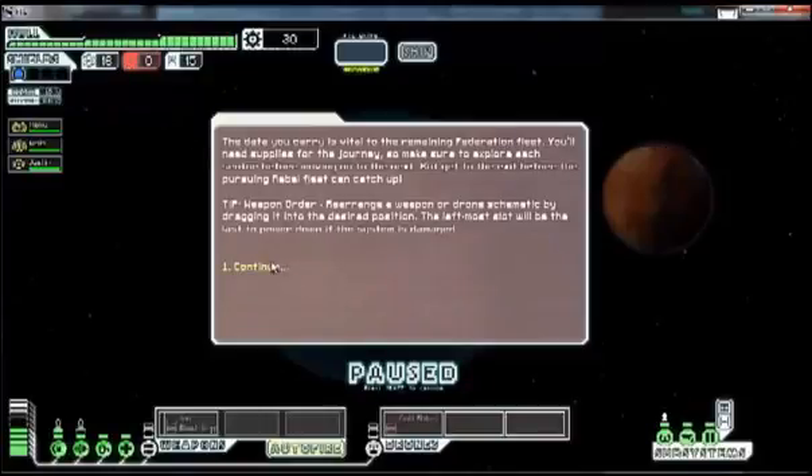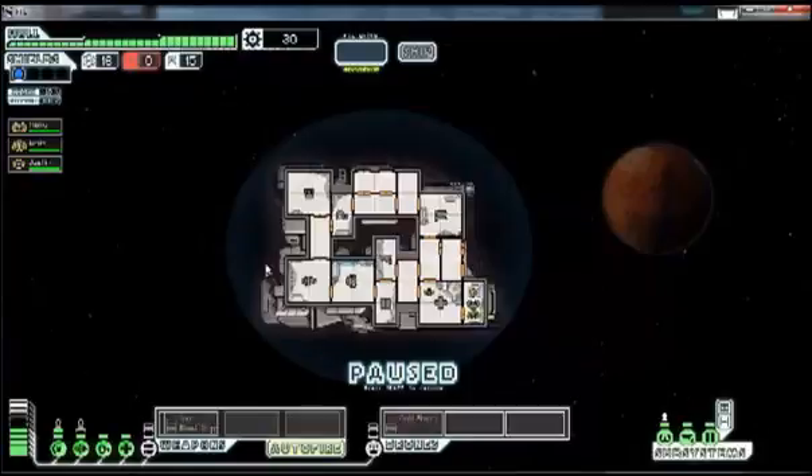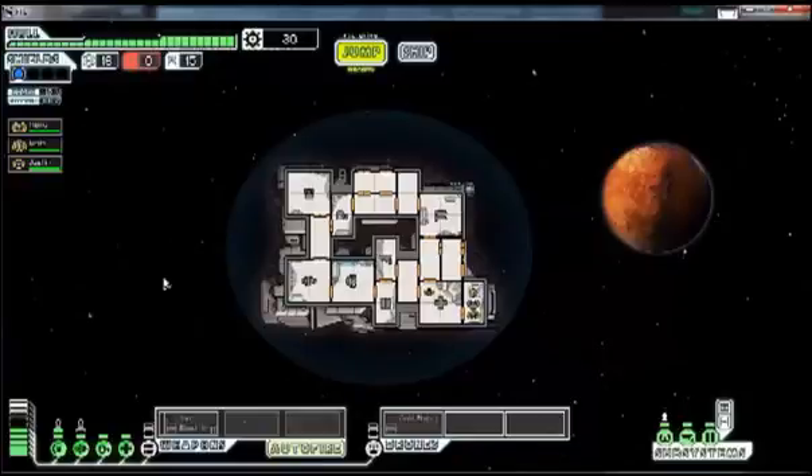This entire game is based on the premise that your ship has some important information on it, and you have to get to one side of a space war to deliver the information. The other side knows you have the information and they're chasing you, and if you stay in an area too long you get caught and they're going to try to kill you. I'll be right back and I'll show you how to cheat in this game.